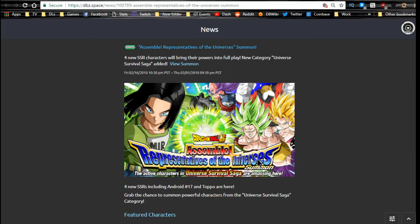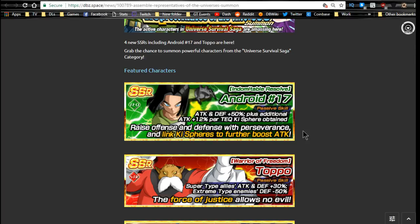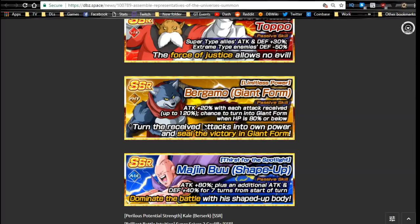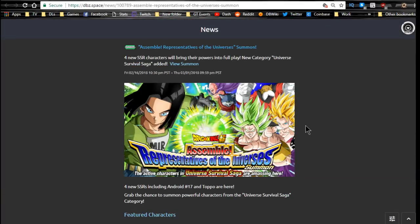The other summon ending tomorrow is the Representatives of Universes. The reason I'm not summoning on this is because none of these are Dokkan Fest exclusive, so they'll be available in future banners. Plus, we have the Kefla banner coming out, which should have Kale and Caulifla. Personally, I do like 17 — 17 and Toppo are really awesome. Bergamo can be good depending on his passive. Majin Buu can be really awesome as well. I did a full team building guide if you're interested.